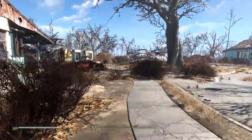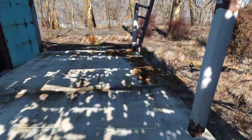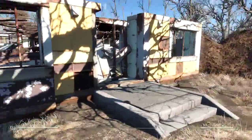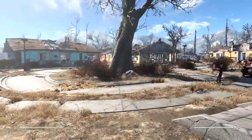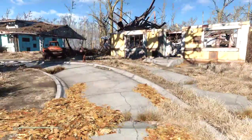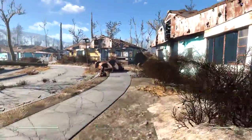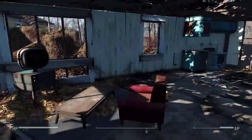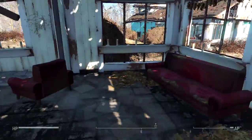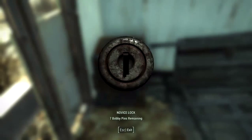All right, on to the next house — quite a few to explore. Anything in the garage? Carport area? Doesn't look like it. This one is just completely obliterated — there's nothing left of that one. Or this one. Save me some time. Mailbox — let's check the mailbox. Bottle cap. You know what, we need to go find that safe. Was it in here? No, it was in the other house. Where was that thing? There it is. All right, let's learn how to pick locks.